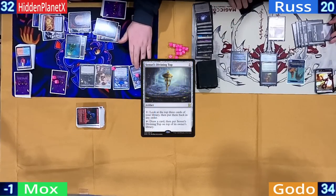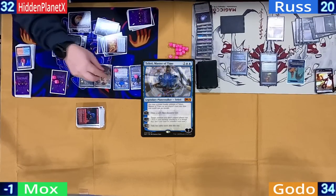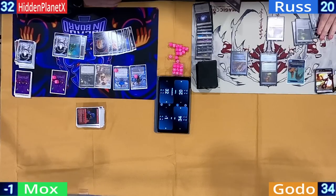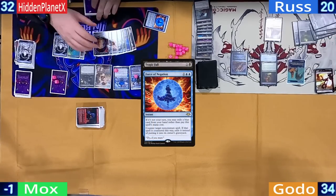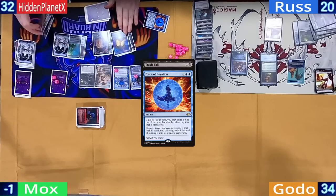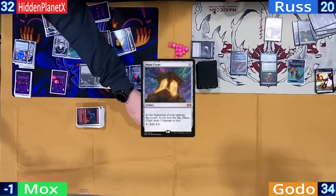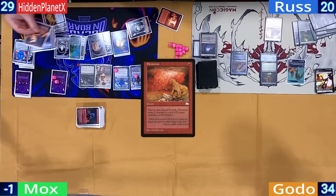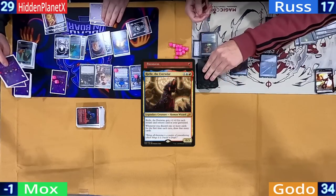Ross doesn't have much to do — he casts his Top, pays one to use it, and at his end step Hidden loots off Teferi and draws off Riel. On Hidden's upkeep, Ross casts a Tragic Slip on Riel. But seeing as Riel is Hidden's only win con left, he hard casts a Force of Negation. Hidden then takes three from his Mana Crypt and discards three cards to a Firestorm to hit Ross, the Seer, and Gilded Drake for three — drawing three new cards off Riel.